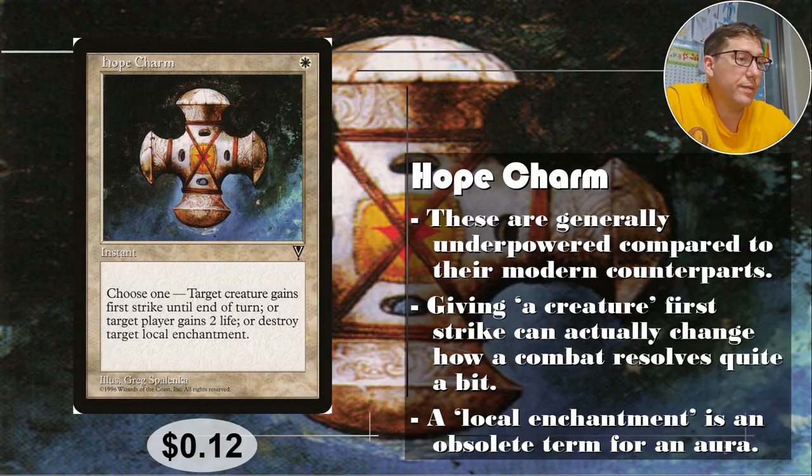Number five: Hope Charm. So this is our white one. For one white, choose one — target creature gains first strike until end of turn, or target player gains two life, or destroy target local enchantment — which just means aura. That's an obsolete term for aura.